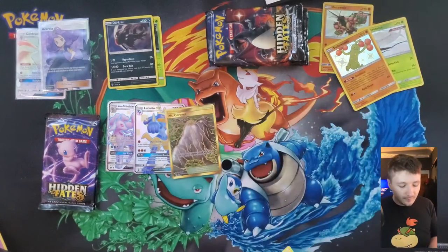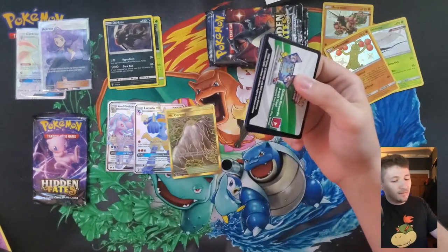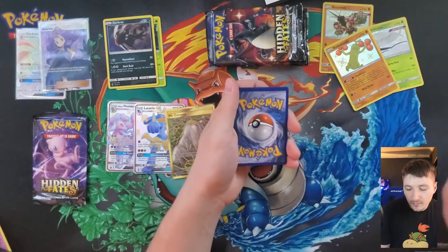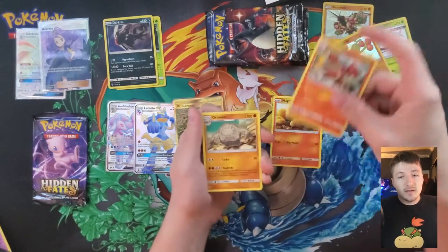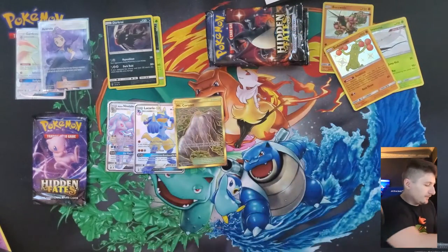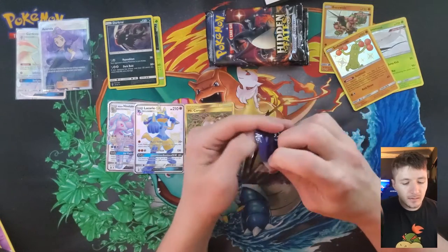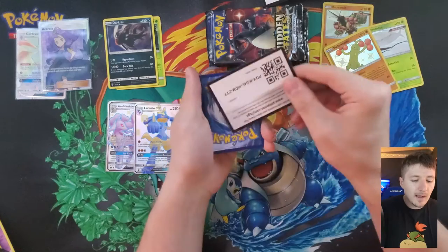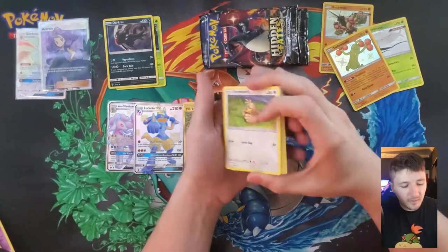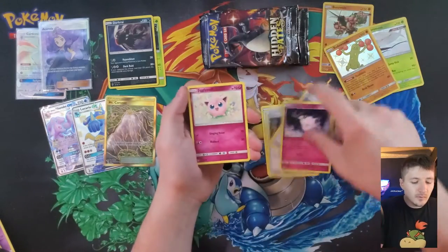Looking at it - four tins, four full arts, and four cards have been pulled here. I think that's my lot, but I could be wrong. Nothing inside those Charizard packs, which I'll be utterly disappointed about. I want more cards - it's just shiny cardboard for me, but shiny cardboard...